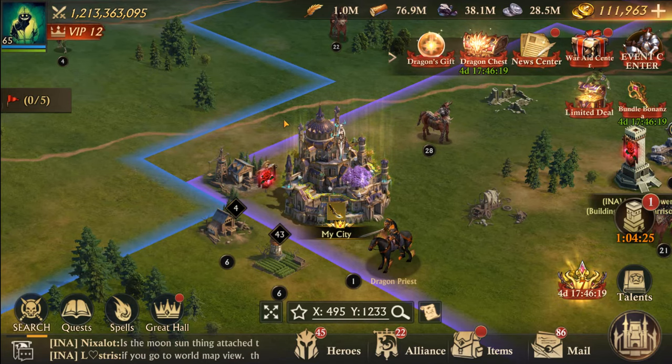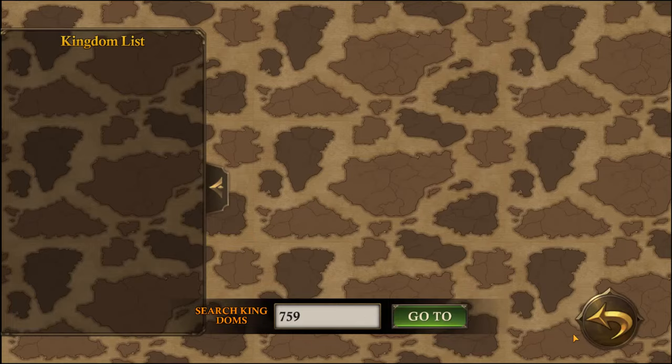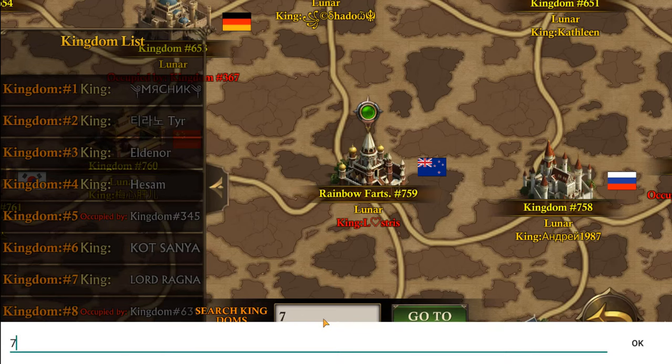I'm here in Lunar, in kingdom 759 — this is me. Now I want to look at lunar and solar kingdoms, so I'm going to go to the world map and let this load. You can see under Rainbow Farts 759 — we are a lunar kingdom. Now if I want to go see the solar kingdoms, I would want to go to the top right of the map.